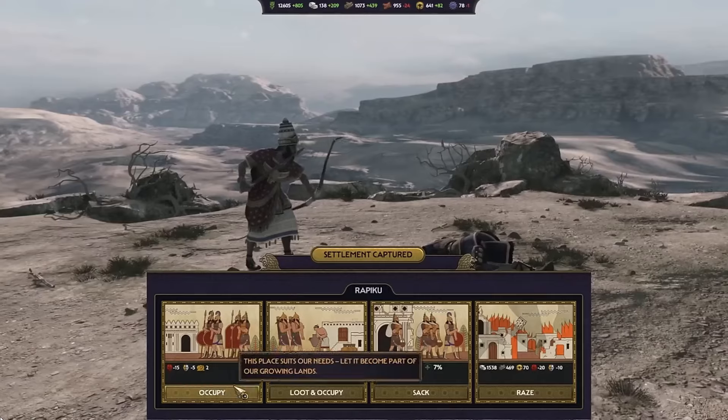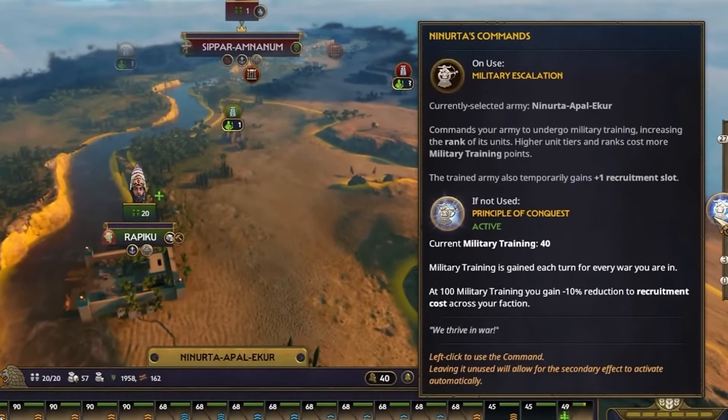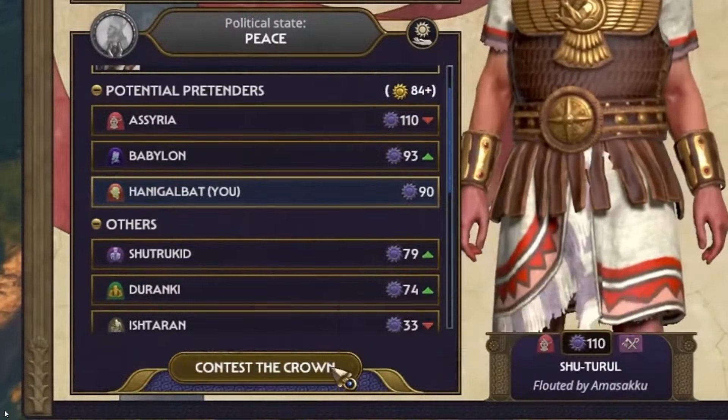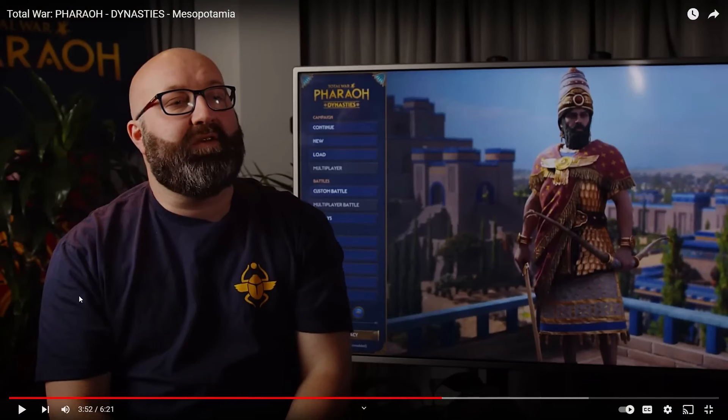In addition to that, they also have horsemen from very early in the campaign. Horsemen are quite fragile but more maneuverable than chariots. Their faction command in particular grants them a resource called military training, which scales with the number of ongoing wars. You can spend this resource to directly upgrade units in an army of your choice, meaning the more wars you participate in, the stronger your armies will get. That's a good fit, because war is something you should be doing in a game called Total War.